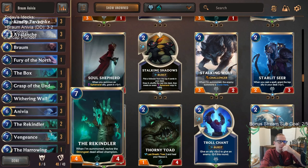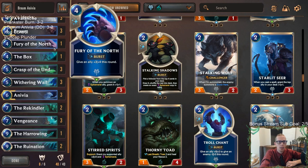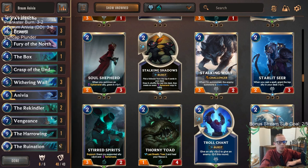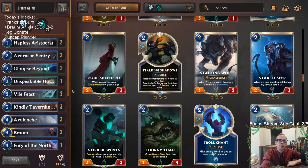Harrowing's a good finisher. The Box — I don't love it but it was fine, basically used as a one-for-one removal spell against three and four mana champions like Draven, Jinx, and Miss Fortune. I could also see cutting Fury of the North if you want another Rekindler, a third Ruination, or if you want to keep two Harrowing. All right, that's Braum/Anivia! For those watching on YouTube, hit that like button, leave comments, thank you so much for watching and I'll see you for the next video.